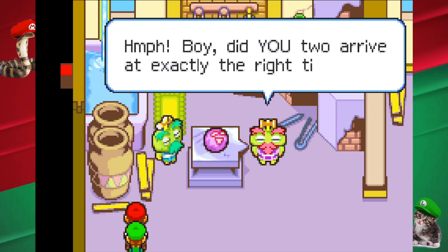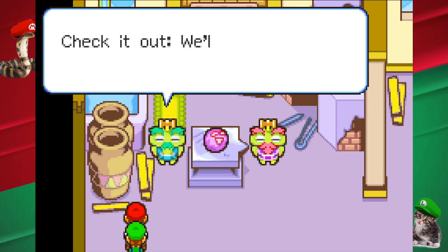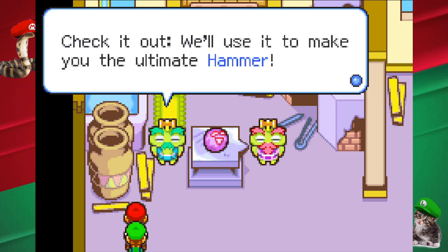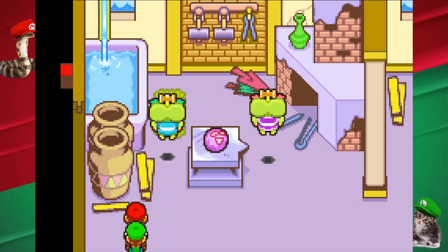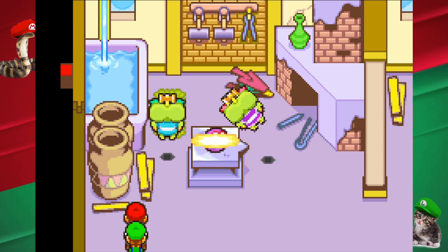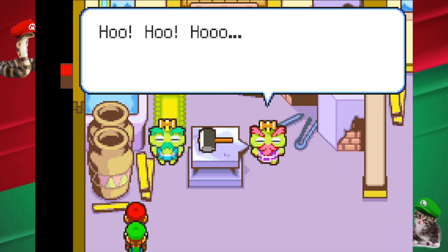Boy, did you two arrive at exactly the right time. Just now, a Hoo Hoo block fell down in the waterfall. Check it out. We'll use it to make you the ultimate hammer. Can you make two hammers, please? Maybe cut it in half, please.